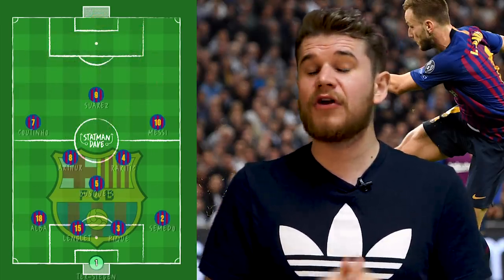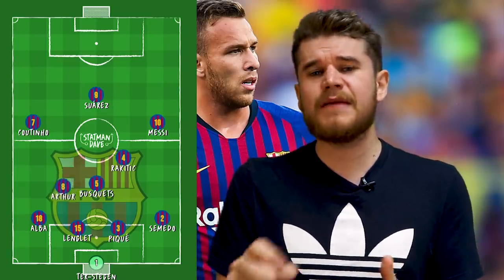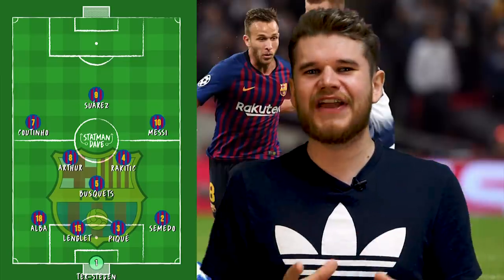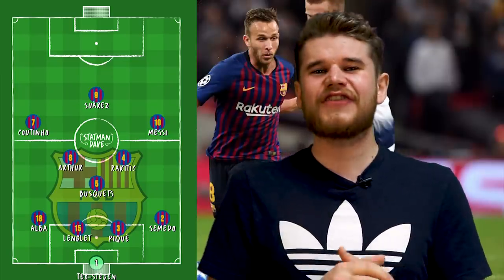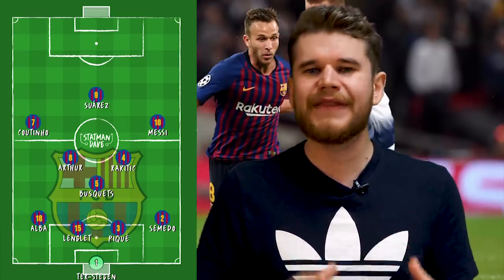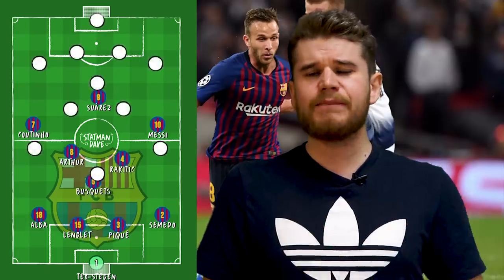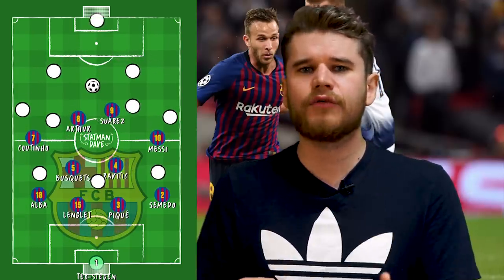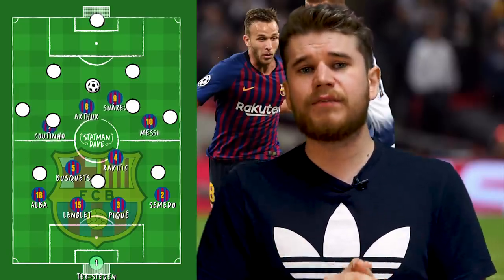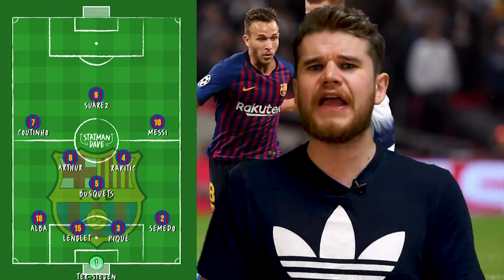We already know about Busquets and Rakitic. Arthur — who is he? For me, Arthur is a little bit like Toni Kroos. He likes to drop a bit deep; he's a deep-line playmaker that likes to get on the ball before shipping it. Although stylistically he's like Kroos, he looks so much like Andres Iniesta — sometimes when the camera pans out you think it's Iniesta back in a Barcelona kit. He's got really good close control and is almost a complete player already: he can tackle, score, pass, and control the tempo. In Barcelona's defensive shape, Arthur joins Suarez pressing in a 4-4-2, allowing Barcelona to press high up the pitch. A wonderful player that is going to be one of the best central midfielders in world football in the coming years.